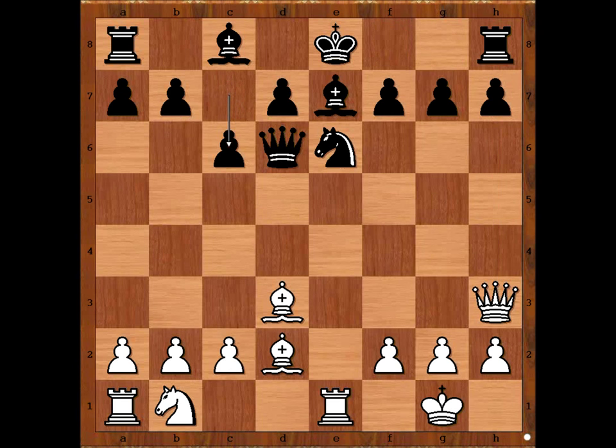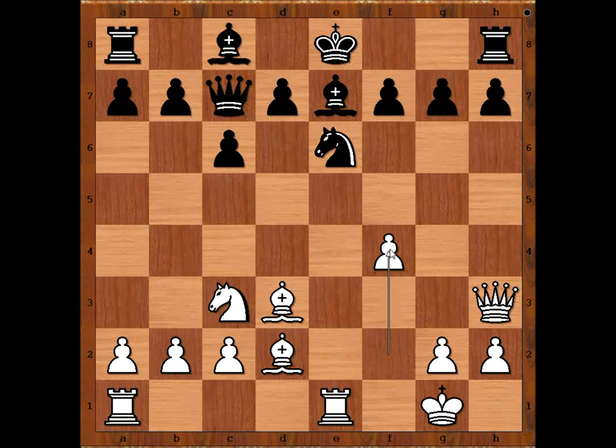D5. Knight to C3. Queen to C7. White to move. What is the best move for white in this position? The best move is the one played in the game — this is an excellent move.